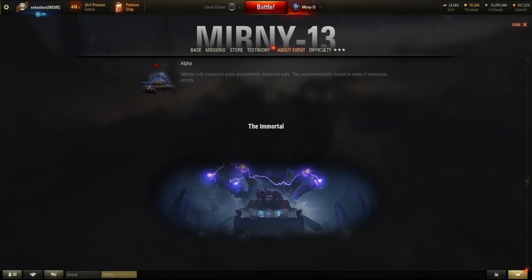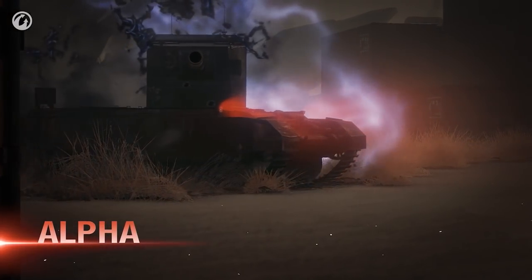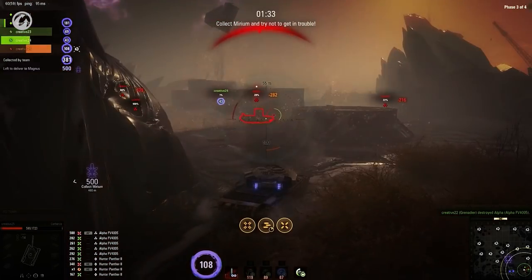Next up is the Alpha AI — this is where the AI starts having an attitude. These tanks will be harder hitting and have way more hit points than the normal guards. On the highest difficulty, these can even appear as an FV 4005. So you have been warned.